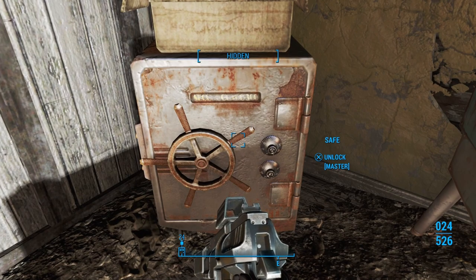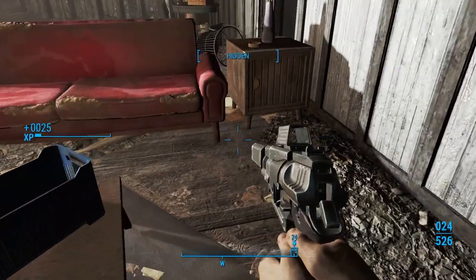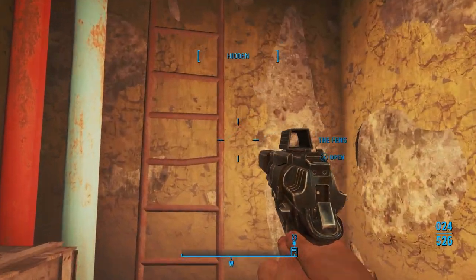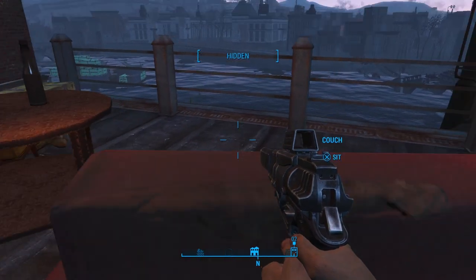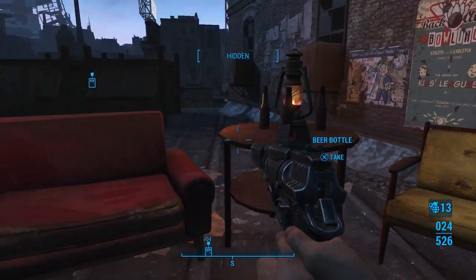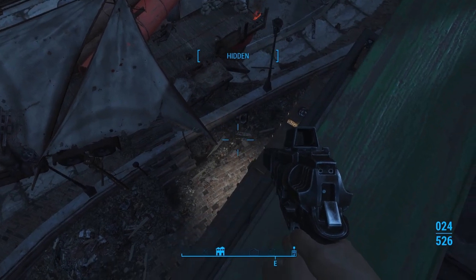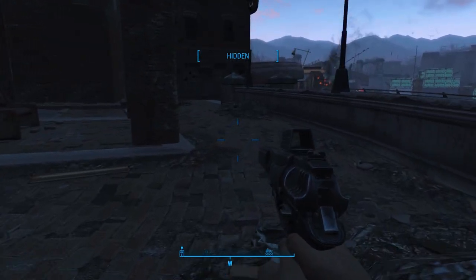Doesn't matter. Let's lockpick the safe. There we go — we'll just take everything out of there. And then we'll go to the top, grab a few things, and then jump off the top of the building. Grab the mines and grenades in here. Jump over this railing — be careful. You don't want to jump all the way down; you will hurt yourself. Kind of slowly go down, and then we can stand back up.